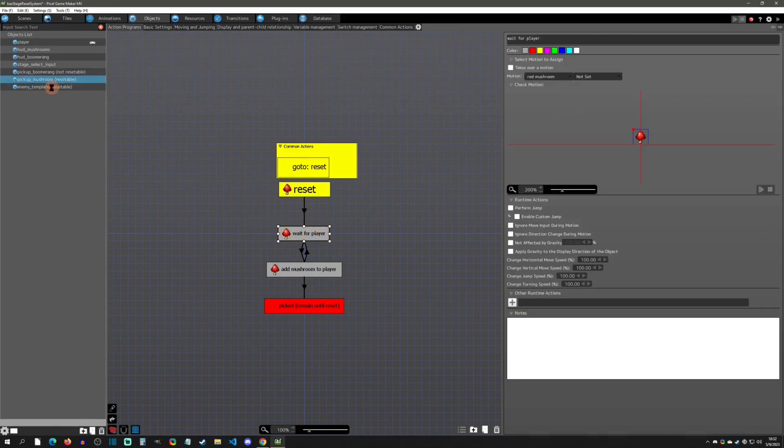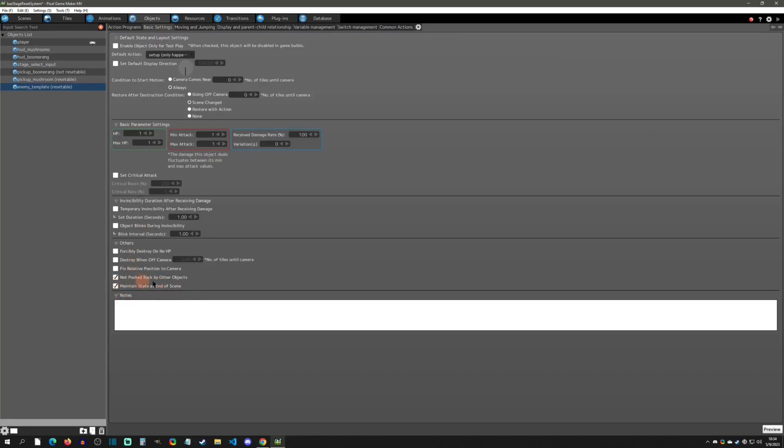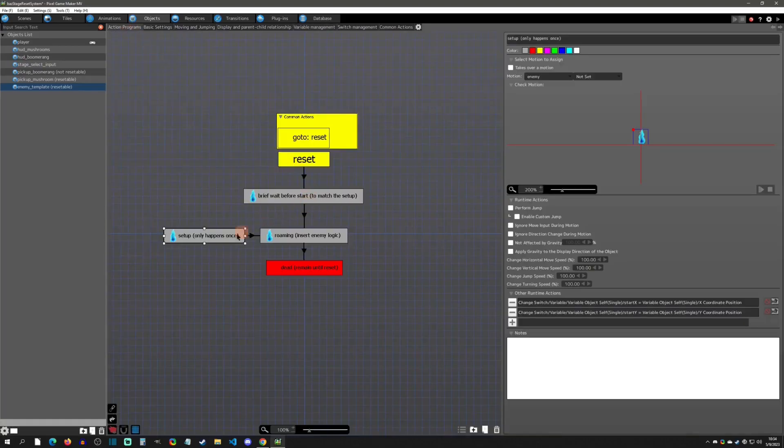Now let's look at the enemy template reset. The setup action only happens once ever — when you first enter a scene with that enemy. Because these are maintained state at end of scene, this setup action only runs once since the link never returns to it. What we do here is get the start X equal to the X coordinate and start Y equal to the Y coordinate of the object — variables that track where that enemy needs to spawn every time the stage is reset.